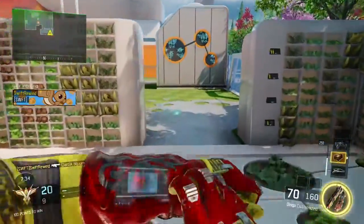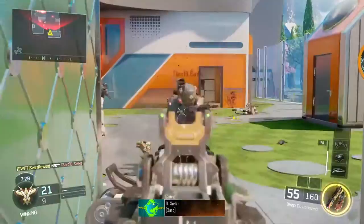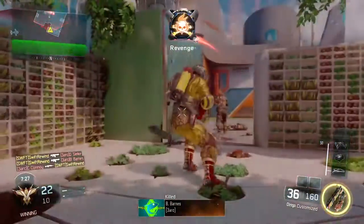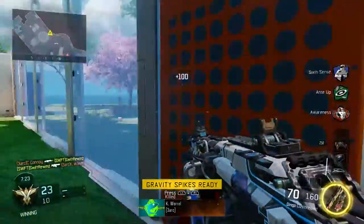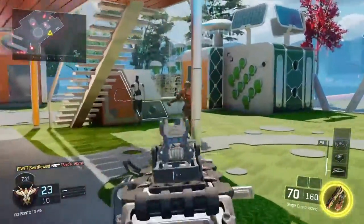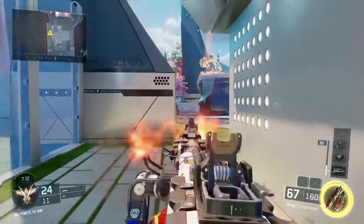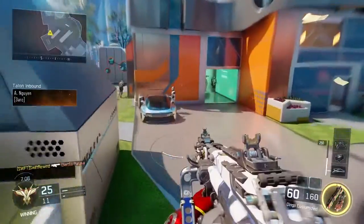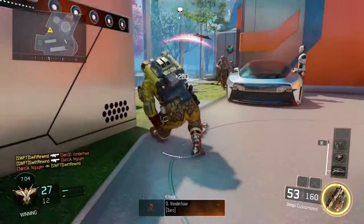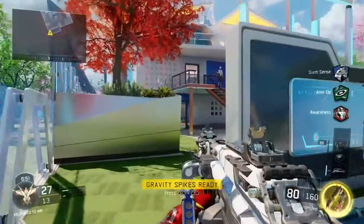I'm going to throw out my UAV and care package. I pick off a kill there, pick off a kill there. I go to grab the care package — I hope they don't steal it. You can get some great drops from a care package, like a Talon. Talons are great, I'm not even joking. But this is the best class setup for the Dingo, guys.